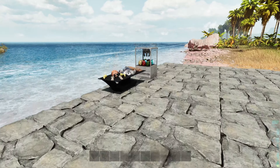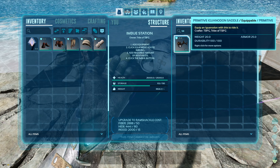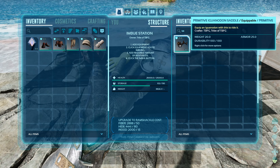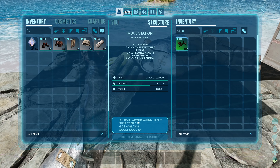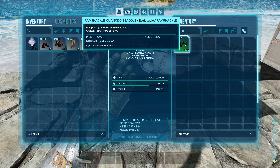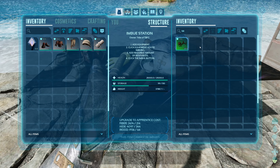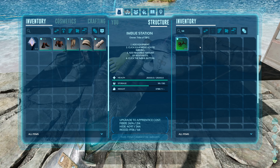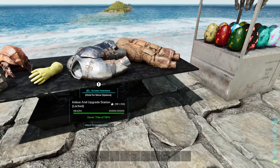I haven't played with this that much yet — we're going to add it to our server playthrough soon. Testing saddles: it looks like you can't imbue a saddle but you can upgrade it. Going ahead and upgrading — armor rating goes up to 74.9, then 75. You can really upgrade your saddles much better now. Some people prefer to get saddles from drops, but this is a must-have on modded servers when you need OP saddles to take on bosses.